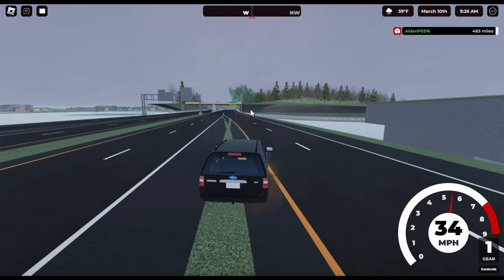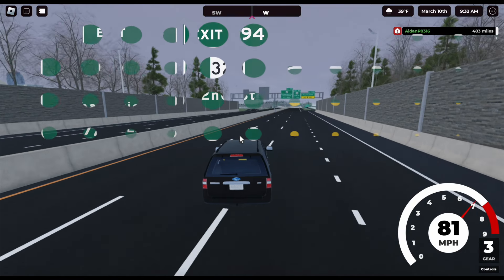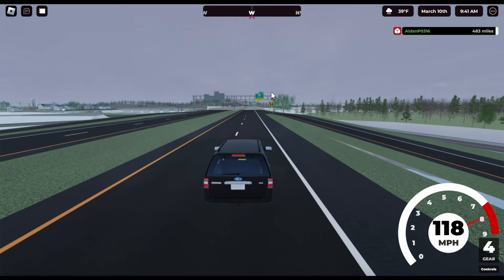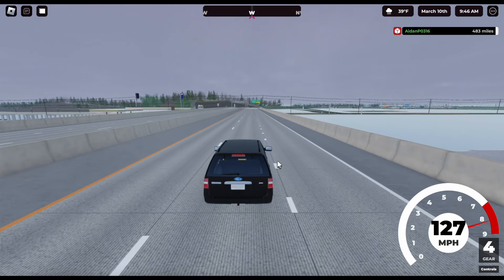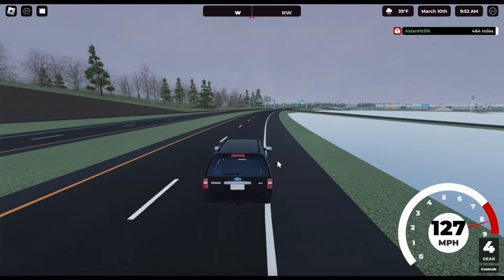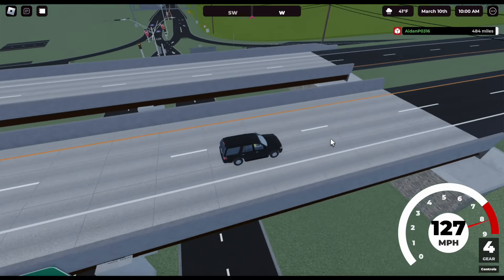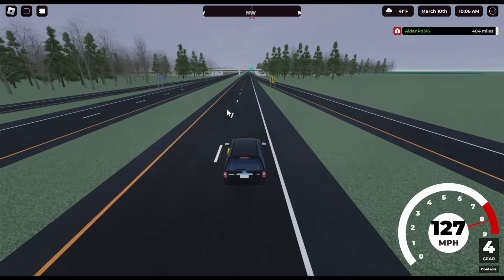We're going northbound on Expressway 55 driving the silent car. More highway signs are shown — they're more of an Arizona-style sign. The exit tabs are pretty similar to Arizona signs in real life. I've been to Arizona once and these signs look pretty much the same. We just passed a diamond interchange — we'll check that out later.